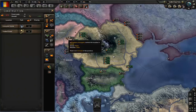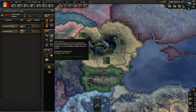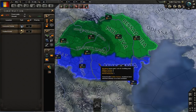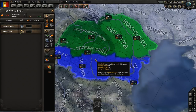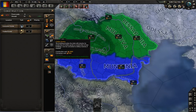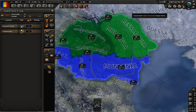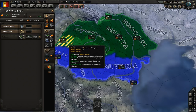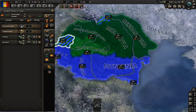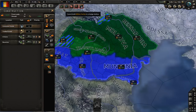We have some free civilian factories. We could build more civilian factories to build things faster, and that is kind of tempting. That said, I think we're going to be hurting mostly from military production. Starting off with 13 civilian factories is not actually horrible for a small nation like this. I think we'll focus on getting a couple more military factories - we'll build three more and see how that works out.